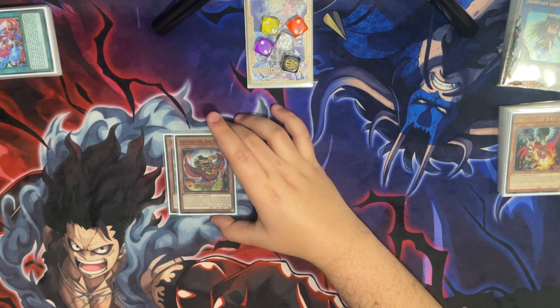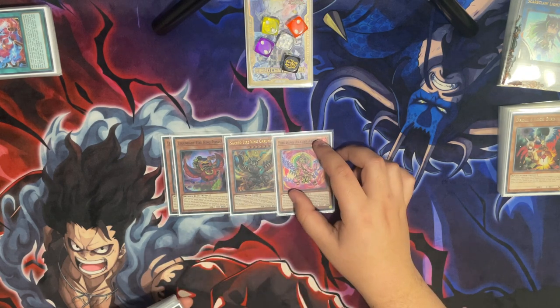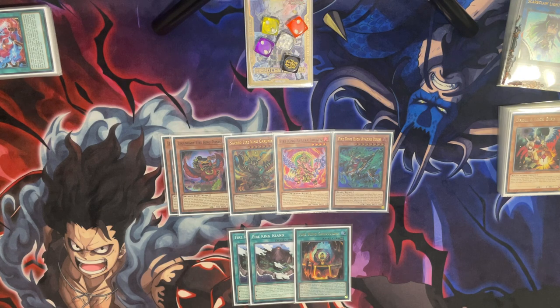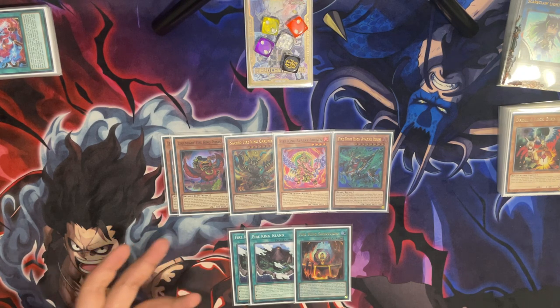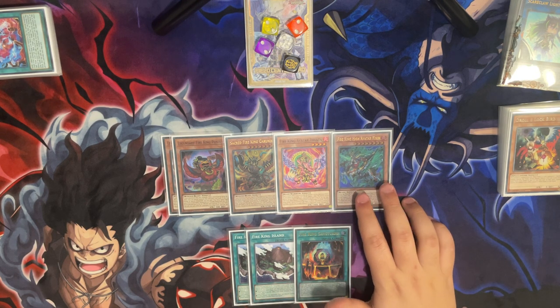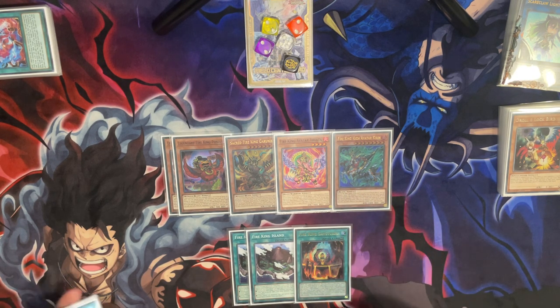For the Fire Kings, I'm playing a really small engine: two Poniks, one Garuniks, one Arvata, one Kirin, two Islands, and one Sanctuary. You don't need Poniks every time — this is not focused around the Fire Kings, it's more focused around the Tri Brigade. When you have access to Poniks it's really nice, but you really don't need it most times. It can be follow-up since you can search it with Shray once you set up your board well enough.